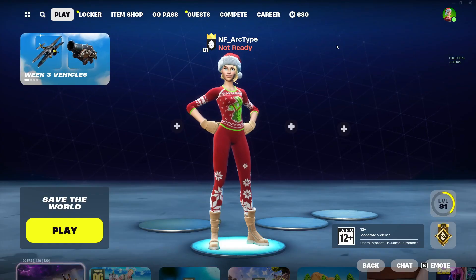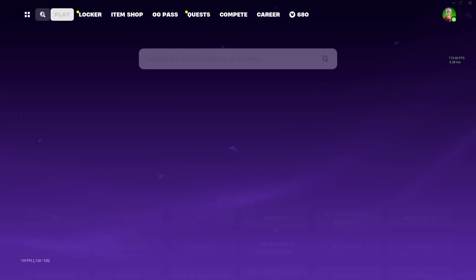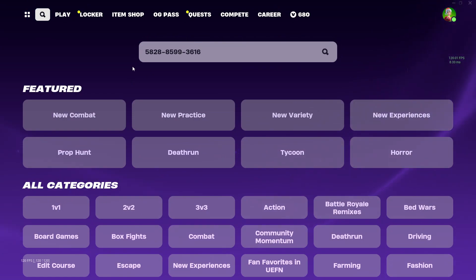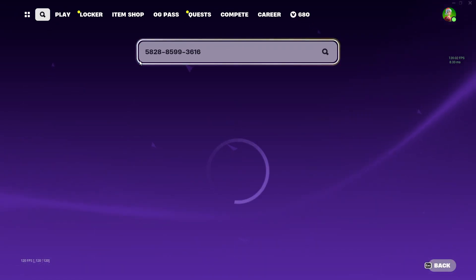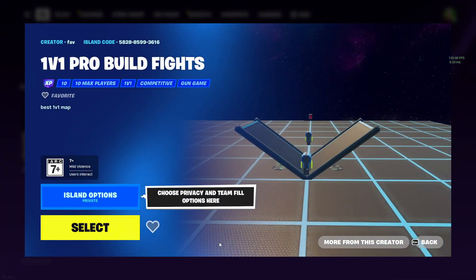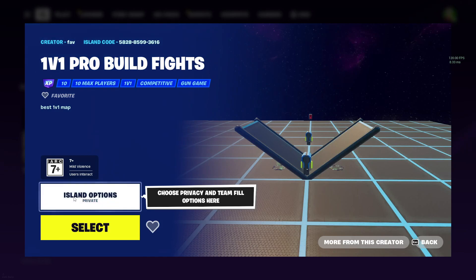Without further ado, let's begin. The first thing you need to do is come to the search icon and search for this map code: 5-8-2-8-8-5-9-9-3-6-1-6. Once you search for this map it will pop up, so just select it. This map is called '1v1 Pro Build Fights.' Make sure the island options are set to private, then hit select.